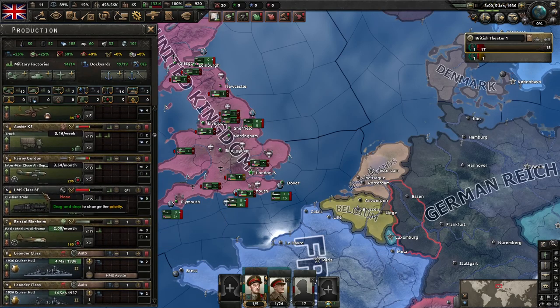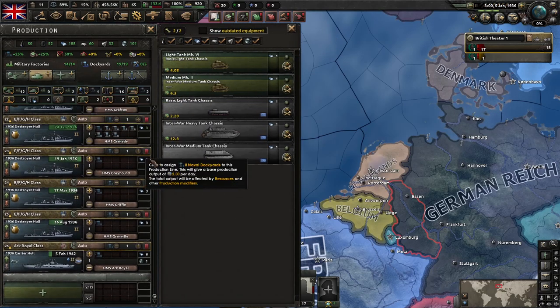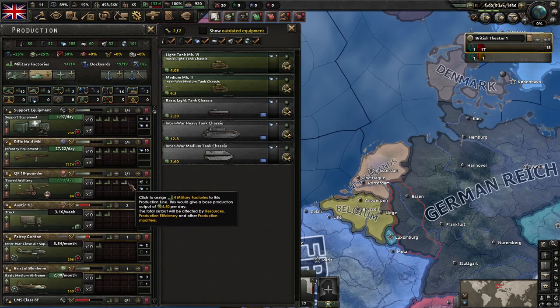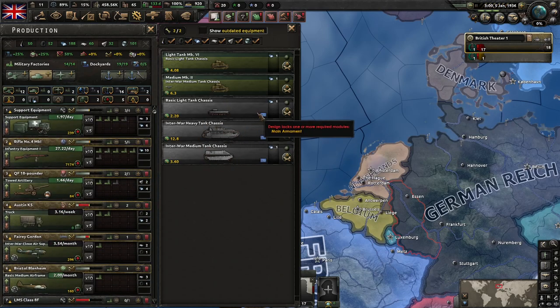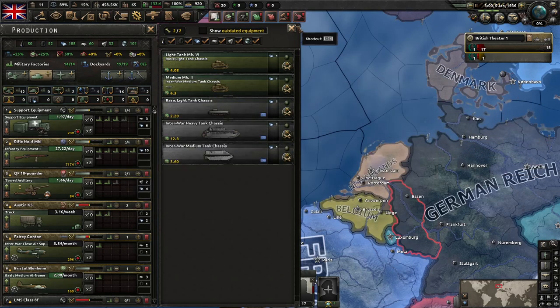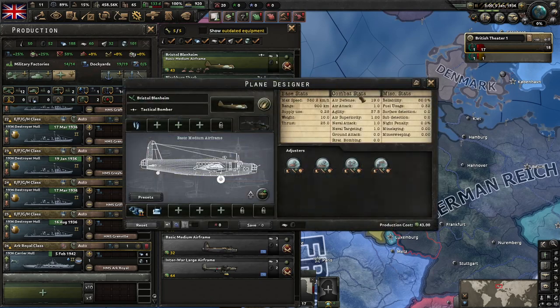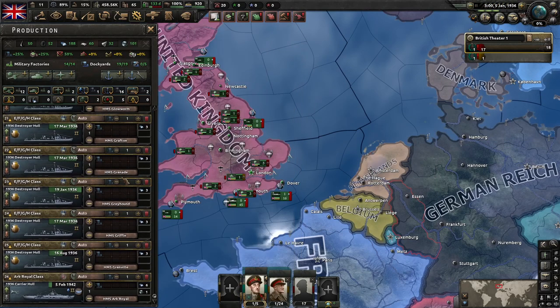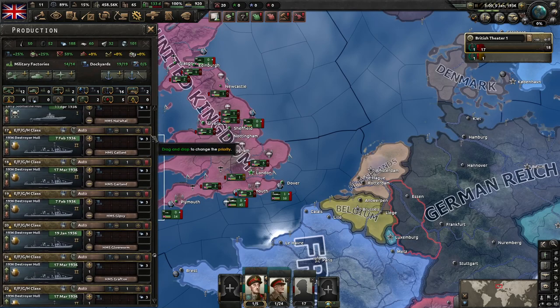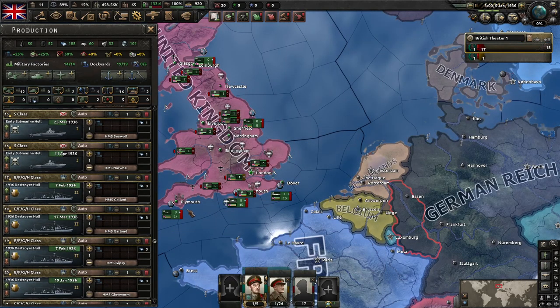This is going to be producing tanks. You'll notice it looks basically the same, but we've also got these chassis. The 'create variant' button here takes us to a designer, and I'll tell you all a whole lot about this later on. The tank and plane functionalities have designers that you can use to build stuff — there's a lot of modularity and variability with planes and tanks. We'll get to that at a later point.